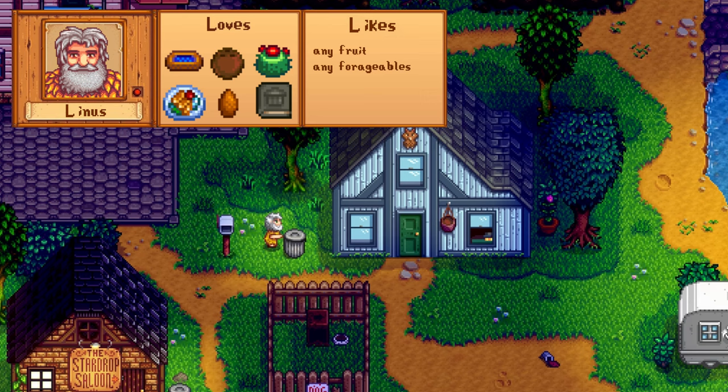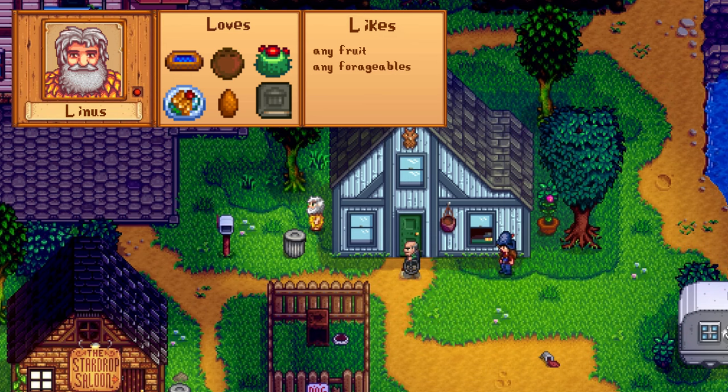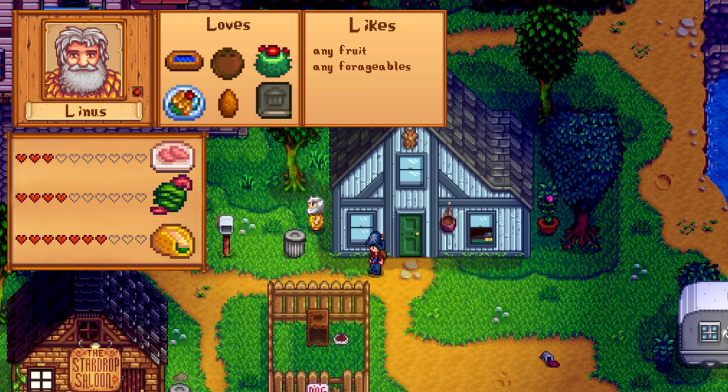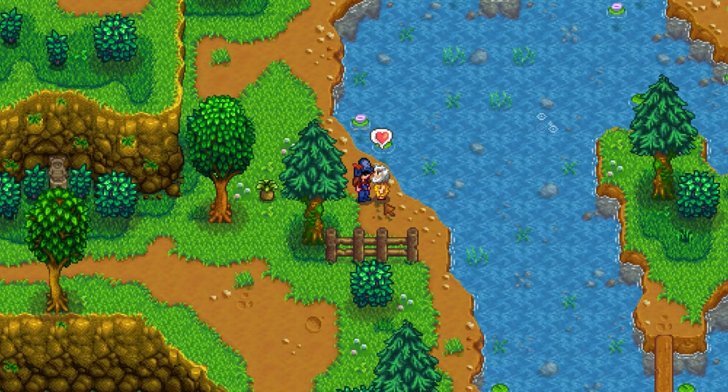Linus's other loved gifts include blueberry tart, cactus fruit, coconut, and even the alleyway buffet. If you don't have desert access, just give him any forageables. After 3 hearts you also get the sashimi recipe, at 4 hearts the wild bait recipe, and at 7 hearts the fish taco recipe. He'll sometimes send gifts in the mail like catfish, maki roll, and fried calamari. His birthday is on Winter 3rd, and he can mostly be found near his camp by the mountain lake.